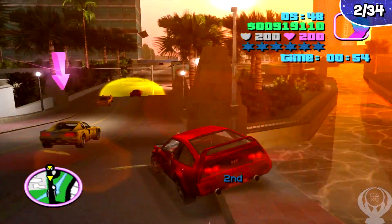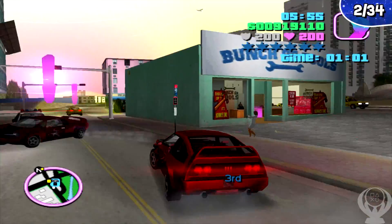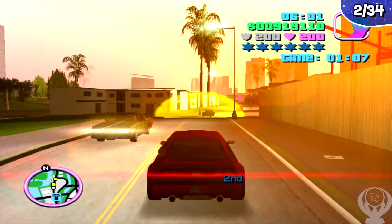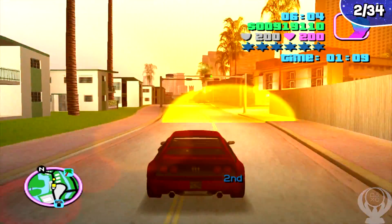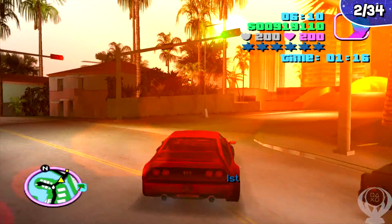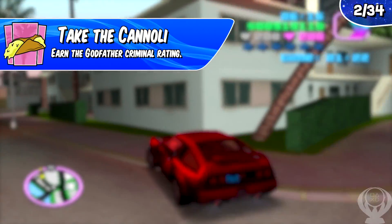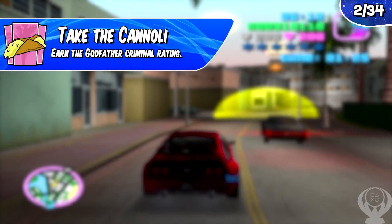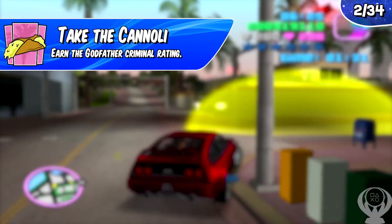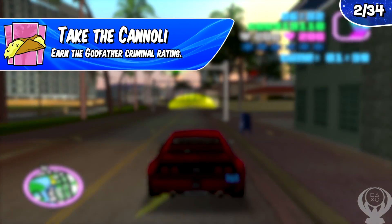There aren't any truly missable trophies in the game, but there are two you should earn right when you start because they give people the hardest time and are really easy to do if done early. Doing them right away won't ruin any story content. The trophies are Bloodstained Hands and Take the Cannoli. Take the Cannoli requires earning the Godfather criminal rating, and you'll earn Bloodstained Hands before that. The method to get these can take about a day to set up but is straightforward.